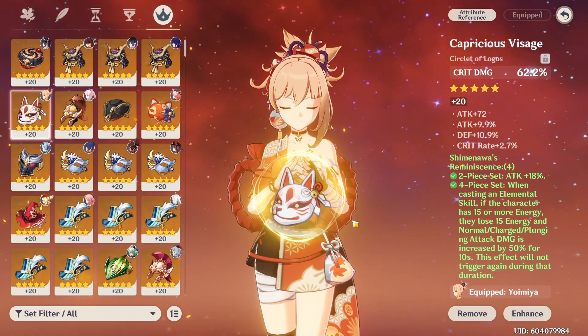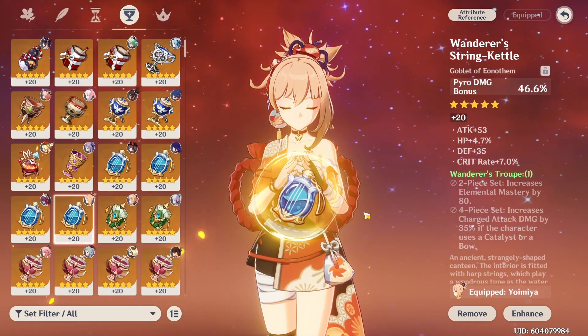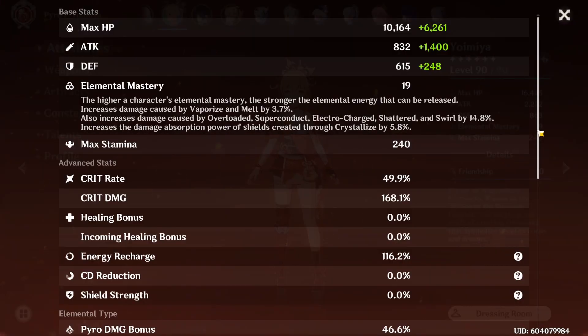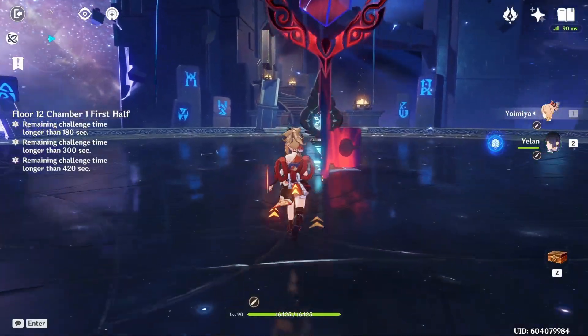For the circlet, obviously prioritize critical damage or critical rate depending on what you need. The goblet should be pyro damage bonus, and the sands should be attack percent. You don't really need energy recharge or elemental mastery as main stats, as those are generally not useful for her. For substats, go with critical damage, critical rate, and attack percent. The last substat slot is up to you, but flat attack can squeeze out a little more damage. Personally, I'd go for a bit of energy recharge so I have enough energy at the end of my rotation to activate my burst, which helps with the 4-piece Reminiscence set.